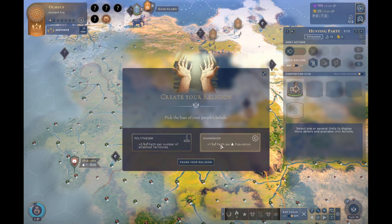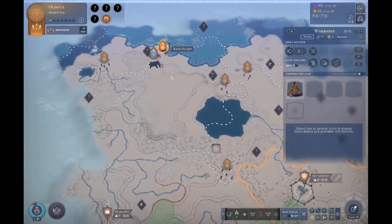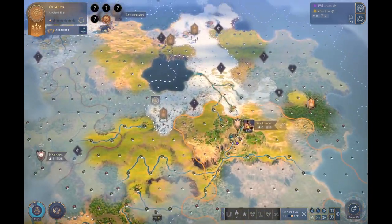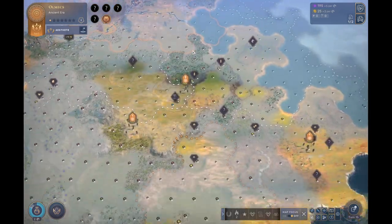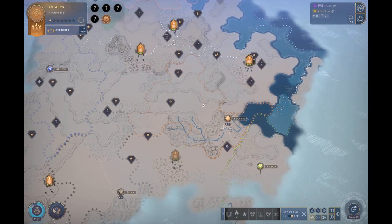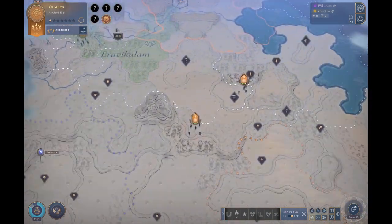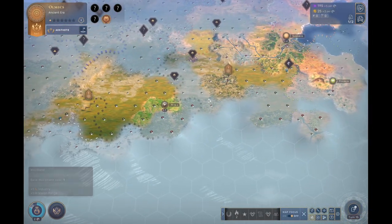We're going to go for shamanism. Now shamanism - I said expansion cultures have won polytheism. Yes, because generally if you're playing warlike in expansion, you'll attach all of your territories early. As the Olmecs, you don't want to attach things early. You just want to claim more and more land. It's okay having a city with just one outpost attached to it because you're going to claim like another five.